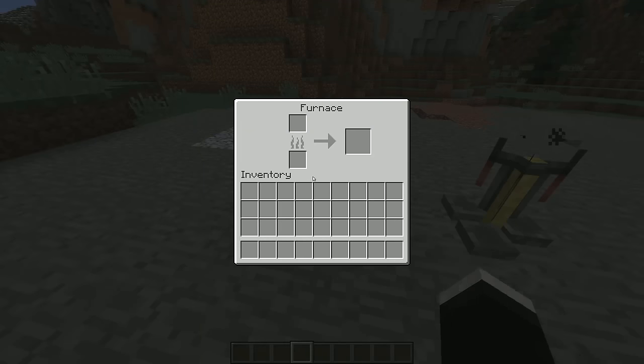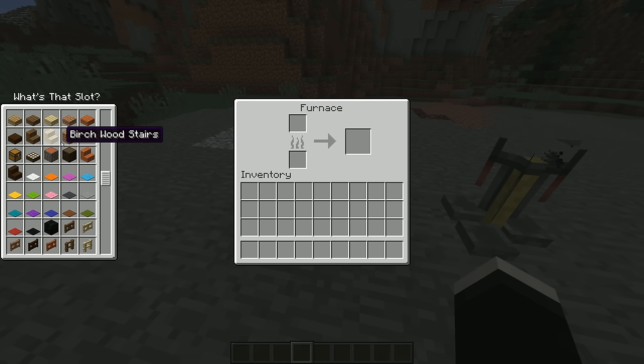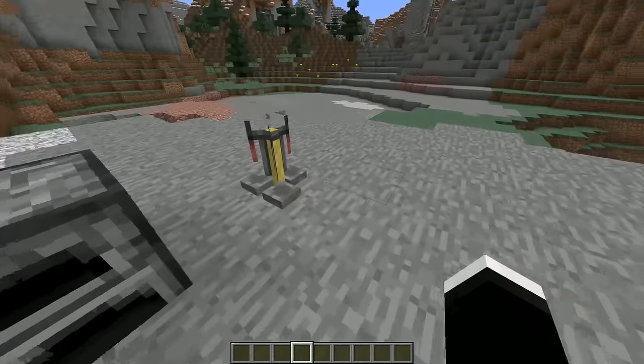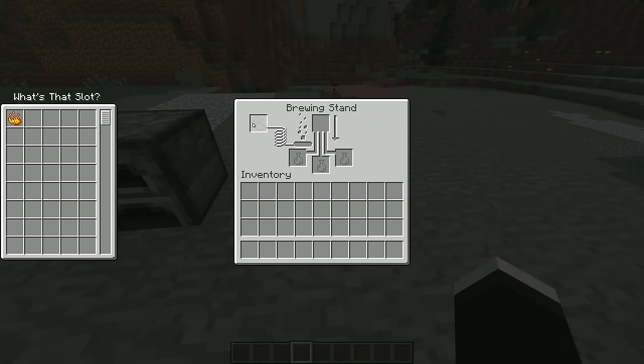Now that we got Optifine out of the way, the first mod I'm going to be showing you is the What's That Slot mod. This mod allows you to hold shift over a specific slot and it'll actually show you everything that can be used inside of it. For example, when you're using a furnace, you can just hold shift over the fuel slot and it'll show you everything that can be used, and this even works with modded blocks, which is very helpful when you're in a mod pack.